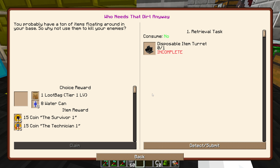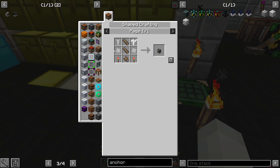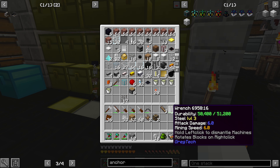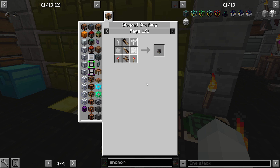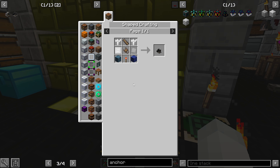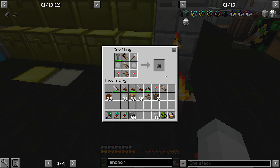It looks like it gets you started — iron plates, let's get them in here. Iron plates and then we have wood, cobblestone. Wood planks — I feel like I have some in here, there you go. And cobblestone, there you go. That should get us these guys — there you go, perfect.